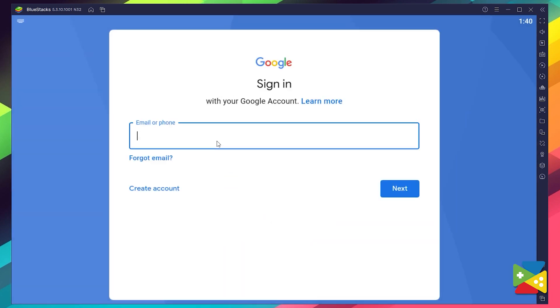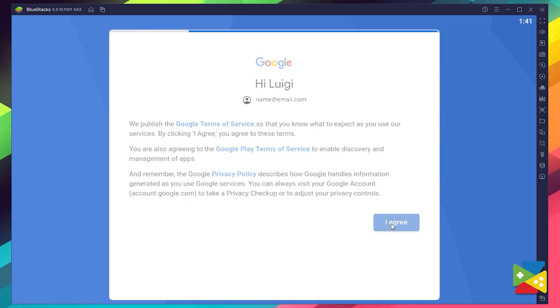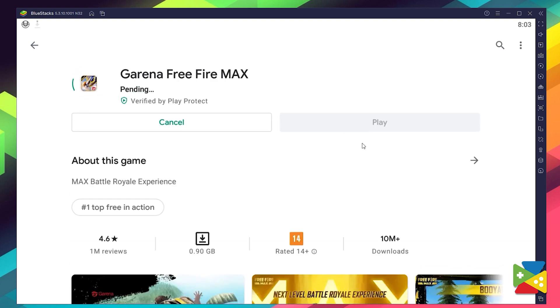Now, you'll be prompted to provide your email address and then the password. After that, you need to proceed to agree on everything. And once you're done logging in, you'll be brought to the Play Store, where you can search for Free Fire Max here on the search bar on the top. After that, select the game and click on Install, just like you would on your regular phone.